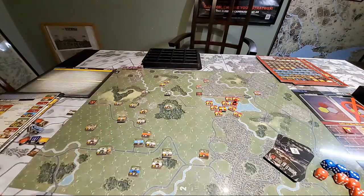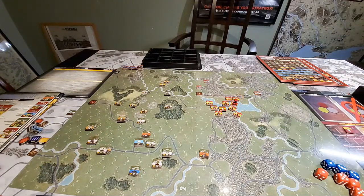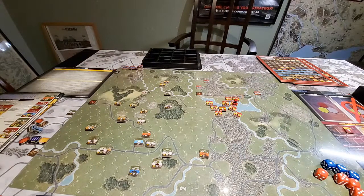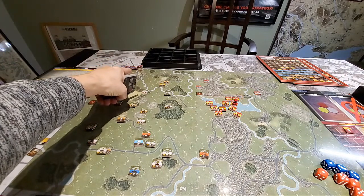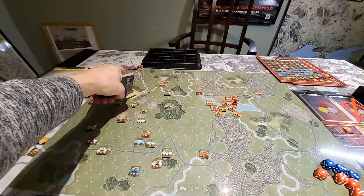We have paratroopers arriving on turns four, five, or six. We have helos arriving on turn eight for the Soviets. We have CAS for both sides — an A-10 Warthog for the Americans and a Frog Foot for the Soviets. I need to double-check how they enter the game, but we'll work that out. Also, ten platoons of T-80s come in on turn one when the card is drawn.